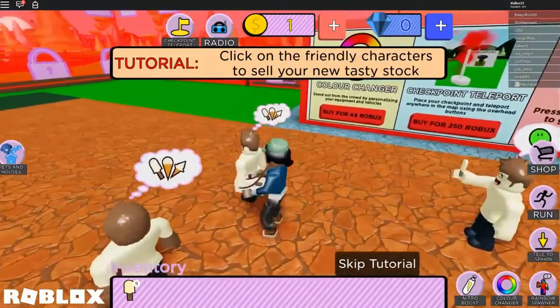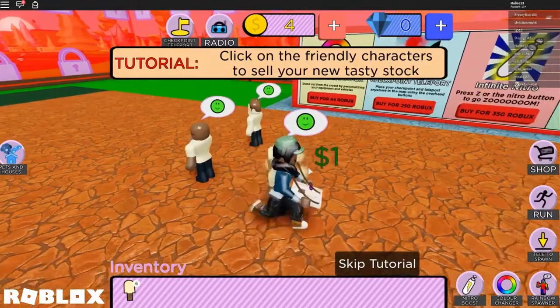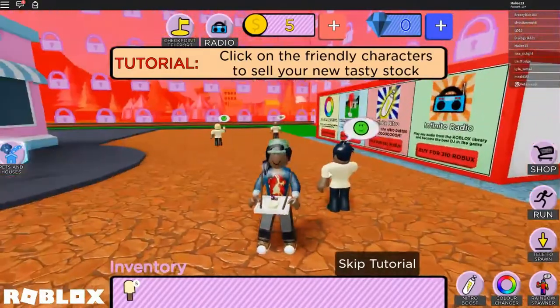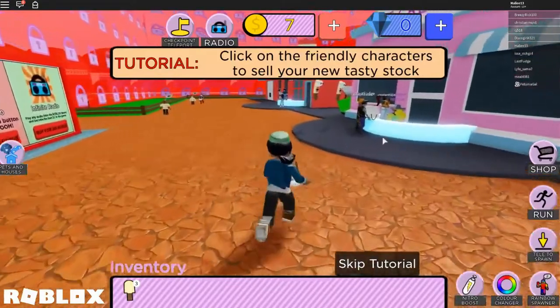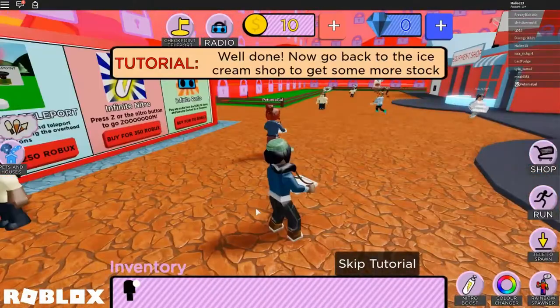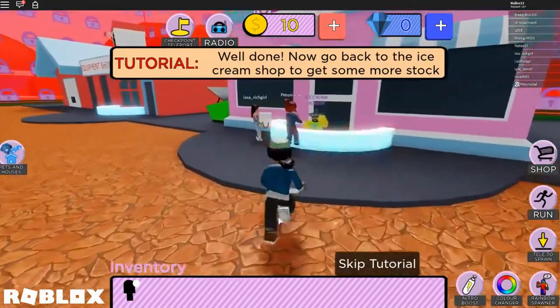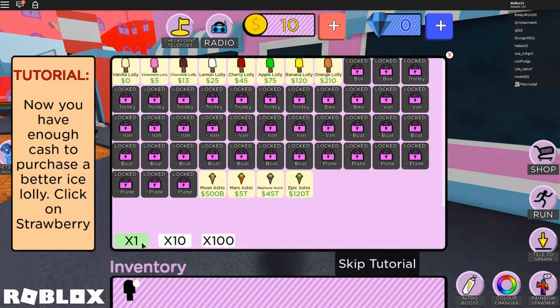We find some friendly people to sell ice cream to. One customer already has ice cream, but others are happy to take it. We need to sell three more. Done! Now go back to the ice cream shop and get more stock. I've got 10 coins - looks like I sold all 10. I don't know why it still shows one, but now I can sell strawberry lollies.